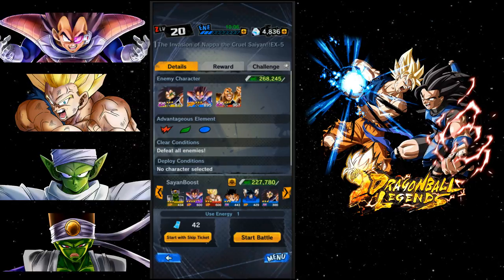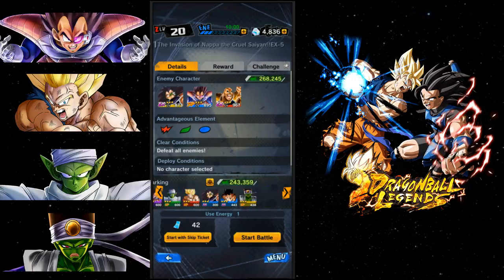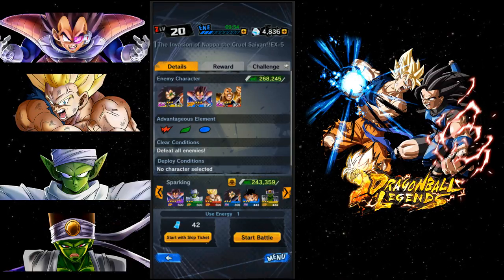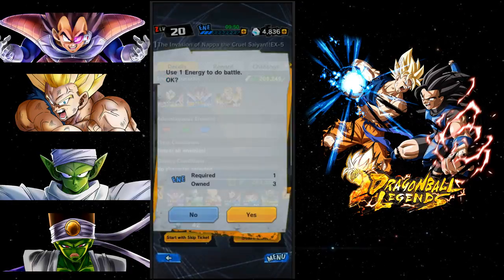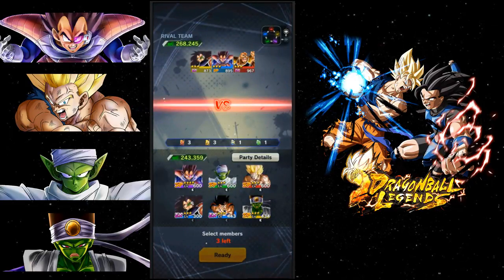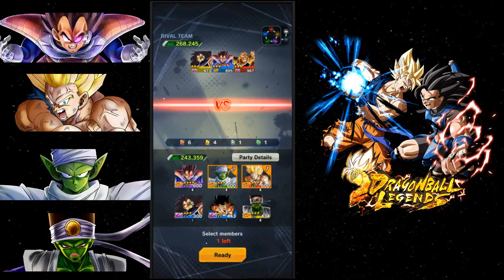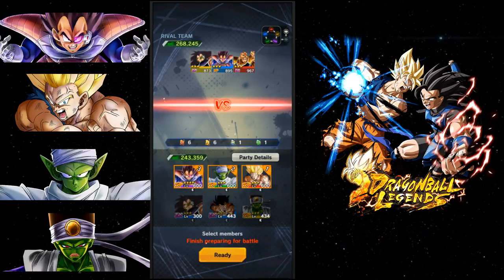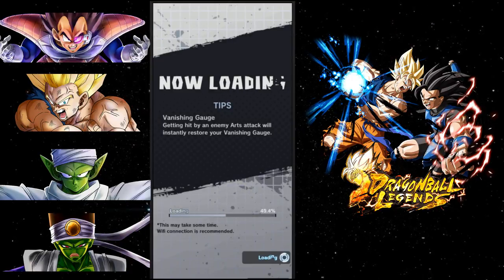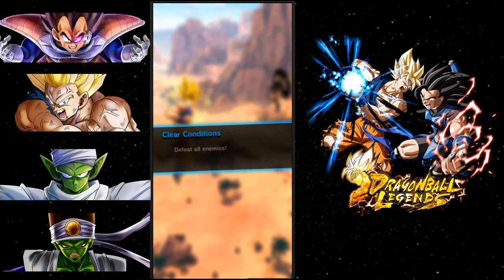I have a specific team for the Saiyan boost - all these guys are Saiyans except for Paikuhan, who I needed as a physical unit. All of them boost each other, so even though the displayed team power level is lower, with their boosts they're pretty powerful. I'm running this team because it has Piccolo and I need Piccolo to go up against Vegeta. There's a warning about the higher battle power but I don't care - it's just energy.